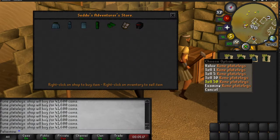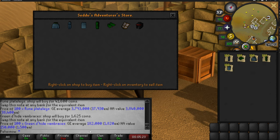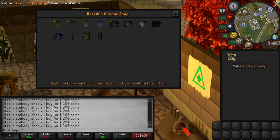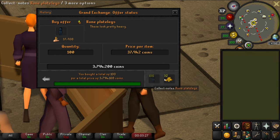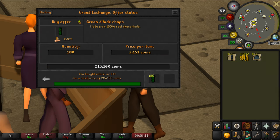Most shops in Old School RuneScape have absolutely no requirements, and some of them buy items from you for more than they cost on the GE. The trick is to find a shop that buys lots of different items for more than the GE price. Every item you sell to a shop, the shop pays you 2% less for every one it's overstocked by — so if a shop has one pair of Adamant Plate Legs and you sell it a second, it pays 2% less; if it has three, it pays 4% less, and so on. To get around this we hop to a new world, because every world has its own stock. Hopping worlds is time-consuming, so selling more items per world saves time and makes the method more profitable.